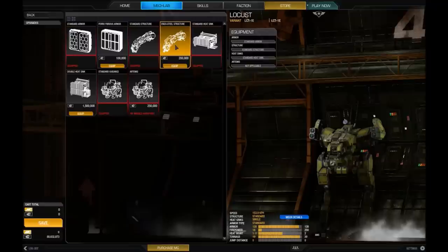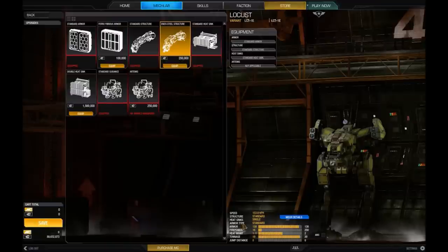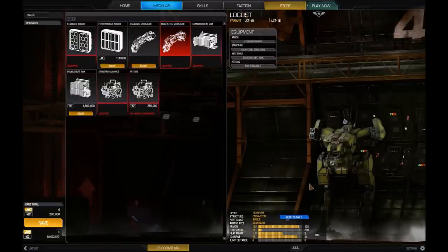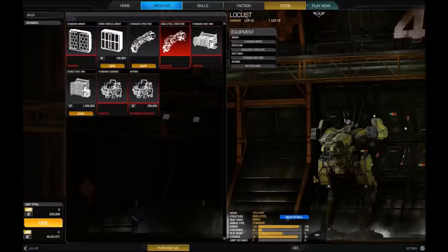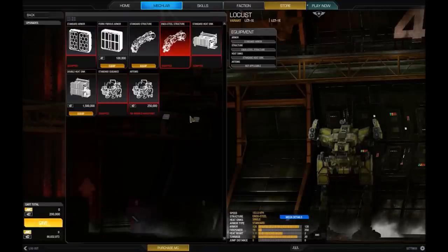Endo steel structure is usually a good one to take. Like ferrofibrous armor, endo steel is a lighter but sturdier structure type. It changes the structure from standard to endo steel, giving a whole extra ton of weight savings — but again, like the ferro, it takes up some slots inside the mech. We'll leave it as is for now.